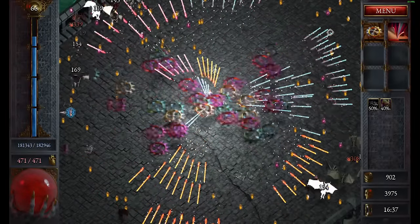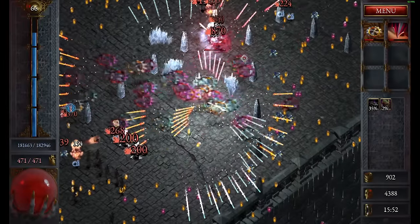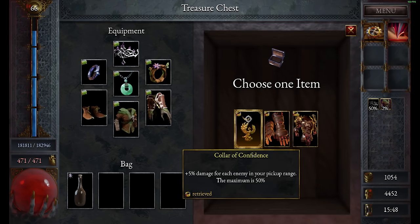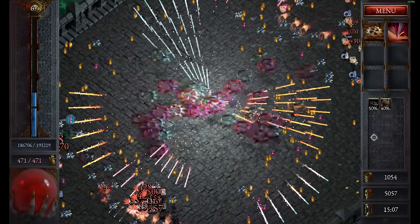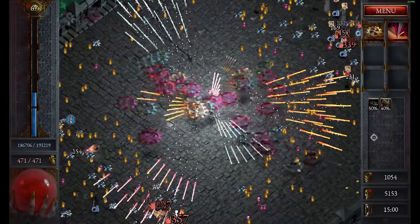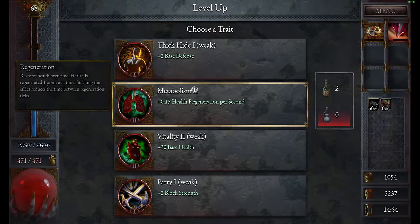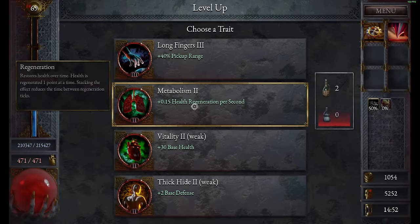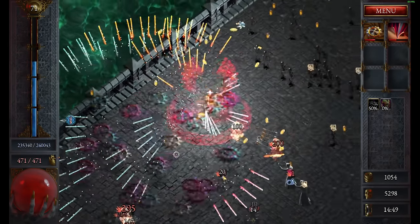Doesn't that look absolutely amazing? The sheer amount of projectiles we are shooting out. Oh, would you look at this — there's a boss trying to approach. That is usually a quite tanky boss, and we just decimated him. You can always argue about what is strongest or best, because it depends on the situation, but this is definitely what I would call the most insane build. Not even meaning the best damage build — just looking at how much is flying around, how much you're hitting and killing, the sheer amount of projectiles is what gets me.